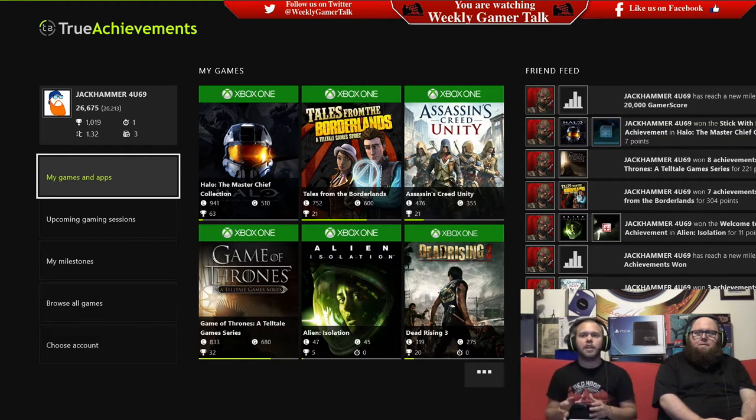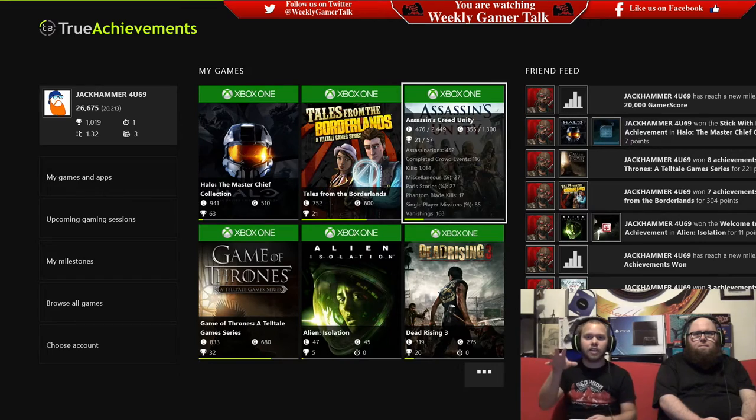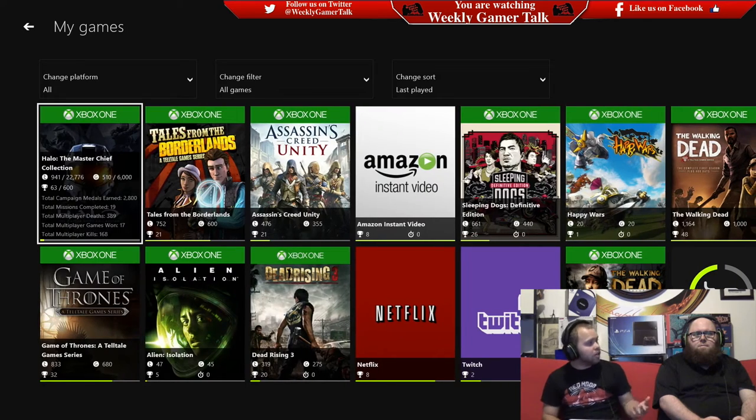We are going to review an app on the Xbox One called True Achievements. Jared's the one who found this application and shared it with me. I love achievements on the Xbox One. This application helps track achievements and helps you, the gamer, figure out how to unlock them. There are tutorials, feedback from other gamers, and things you can find on YouTube and things you can't. It's built into the Xbox One without having to go to some external source. Jared, do you want to walk us through and show us a little bit about the application?